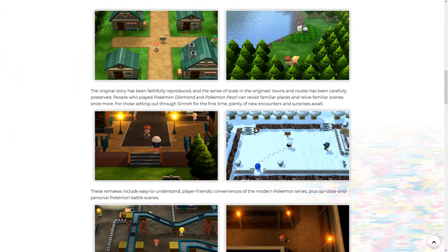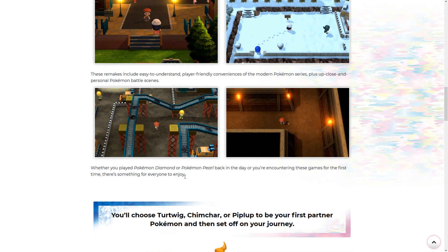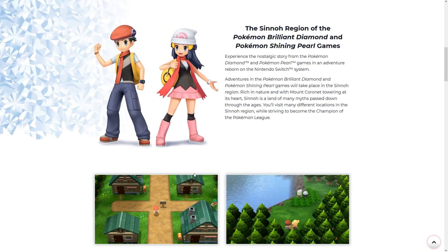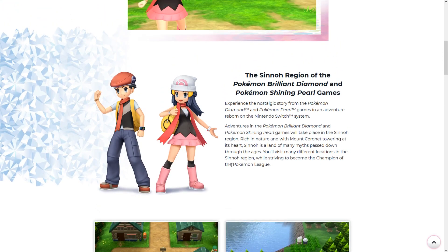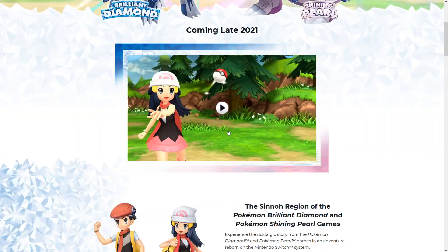I think Junichi Masuda was involved in some way. It says right here: 'Whether you played Diamond and Pearl back in the day or you're encountering these games for the first time, there is something for everyone to enjoy.' Probably reading too much into it, but they could have new features. Obviously nostalgia is going to be a big deal in this game.